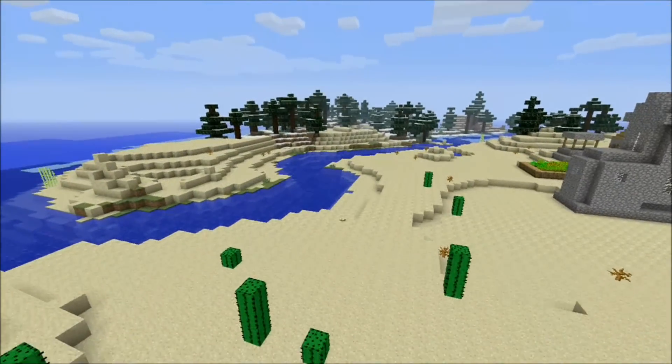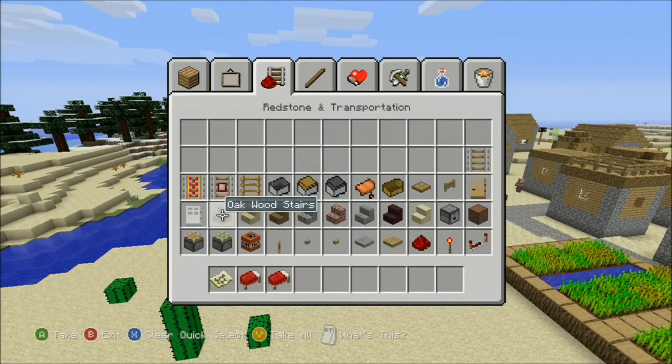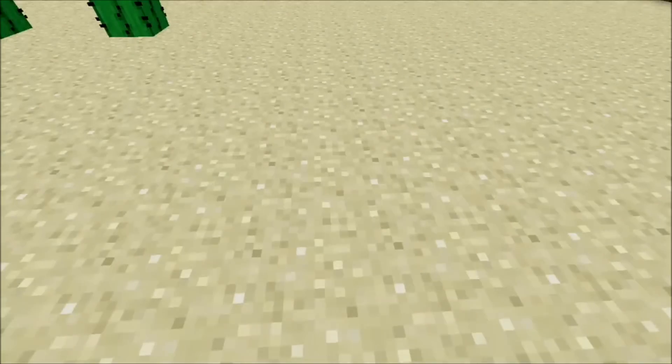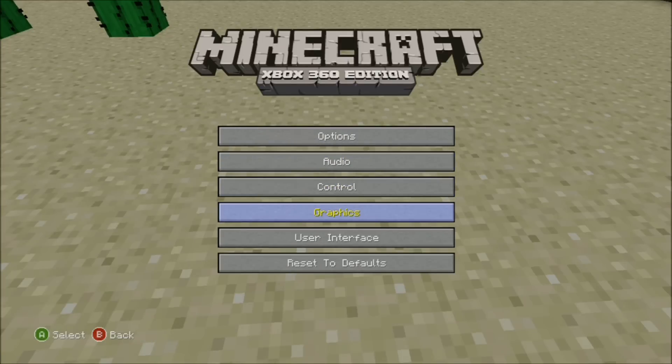I haven't checked underground yet. I'm going to do the x-ray glitch — it's a pretty simple glitch; I can do a tutorial if needed. You use two sticky pistons and some redstone — I know this already looks terrible.